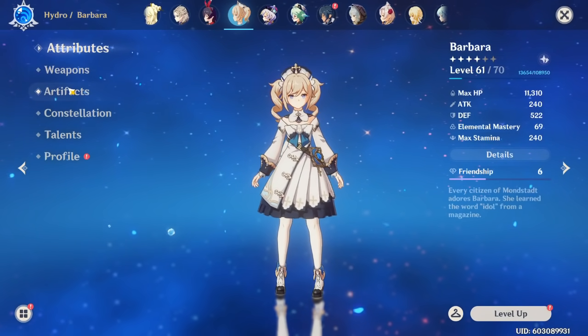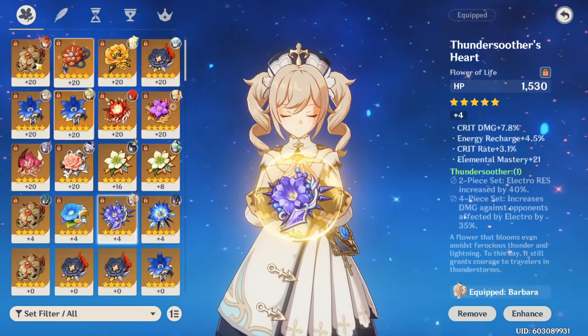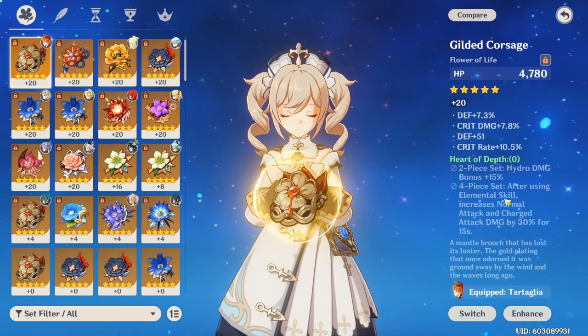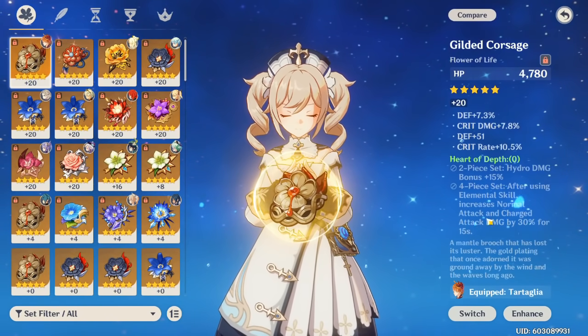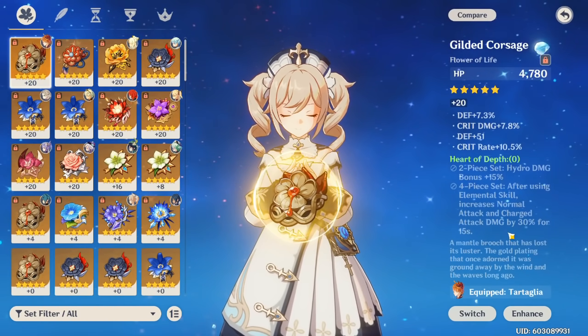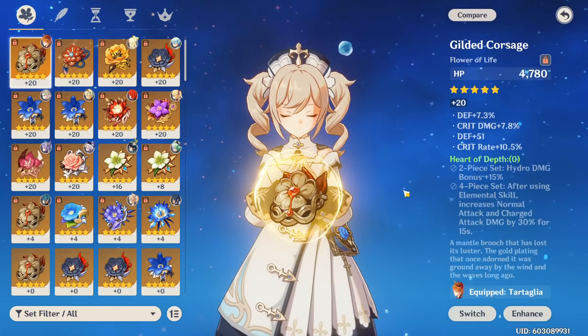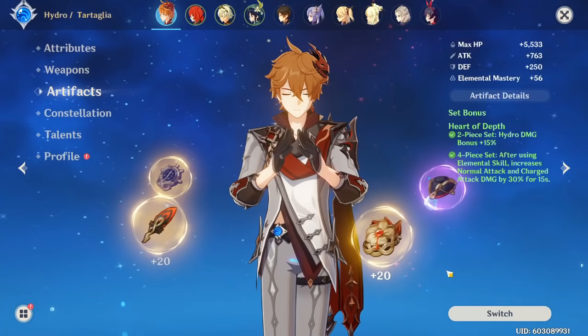For DPS Barbara, I don't want to talk about her too much since I haven't tested her. But on paper the new set seems good — however, note that her elemental skill cooldown is very long. The Hydro damage bonus and charge attack damage bonus is insane for a DPS Barbara if you want to run it, but the long cooldown means you'd have to see how it works in practice — maybe run a sub-DPS or something else.